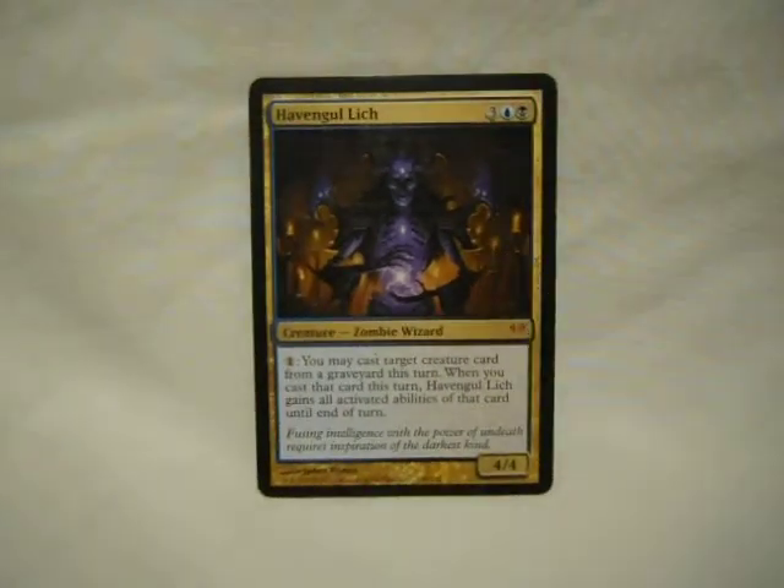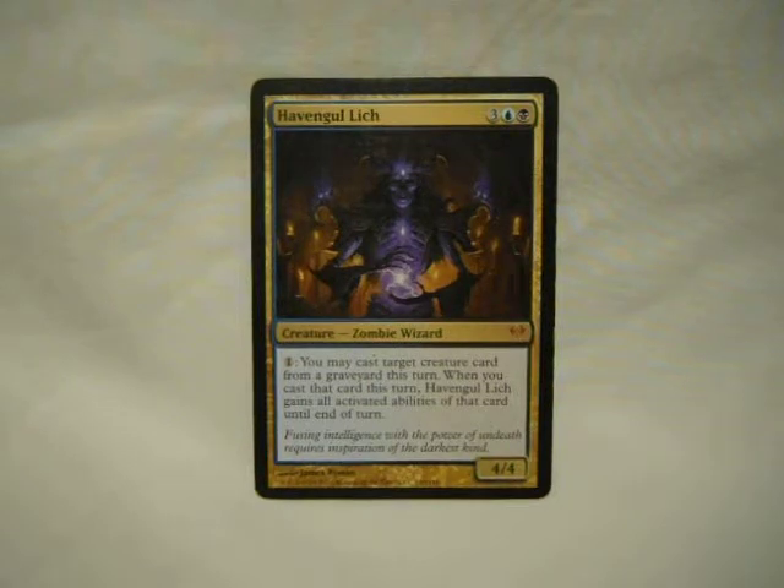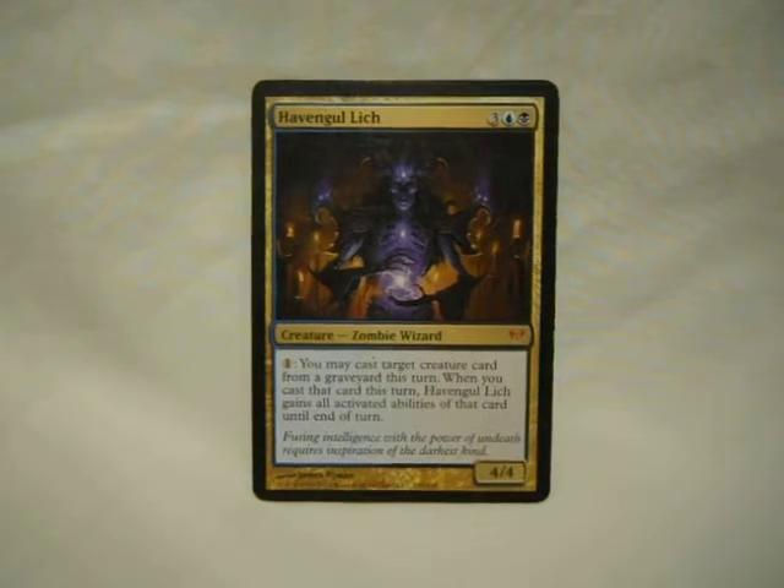Havengul Lich — a five-drop 4/4. But for one, you can cast target creature card from your graveyard this turn. And when you do, she gains all activated abilities of it — kind of like the other card that kept the abilities. It lets you reanimate, it gets you things that say you have to cast them, and it'll give you those abilities if you go with those cards. It's just so useful and it's not that expensive either. If you find a copy, pick it up.